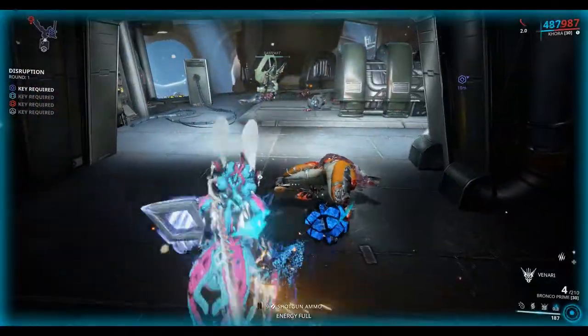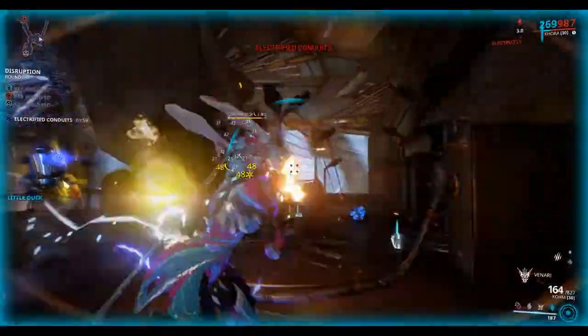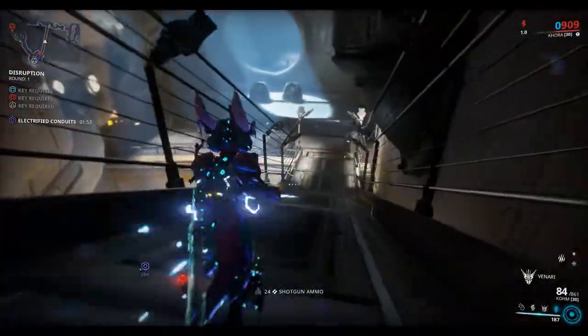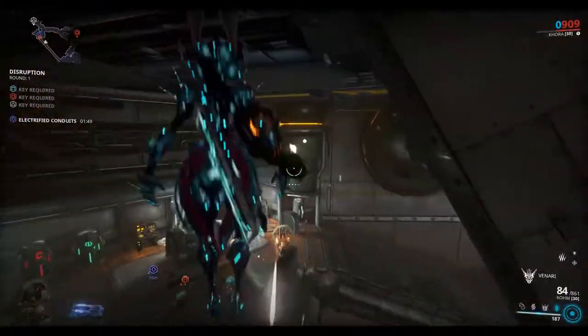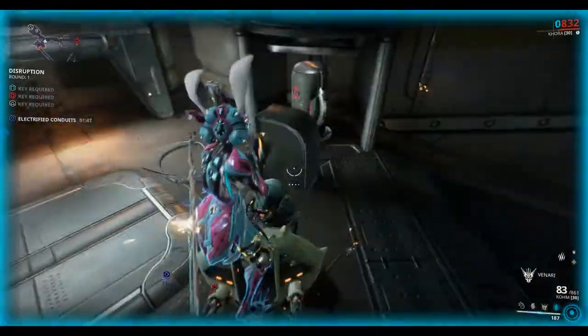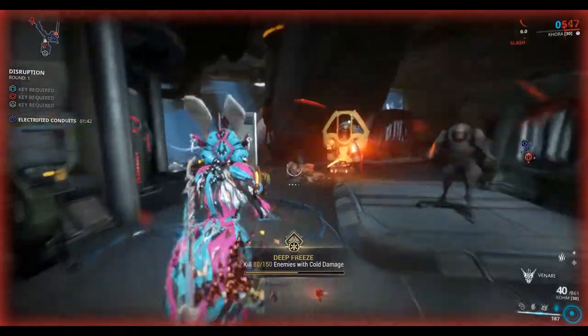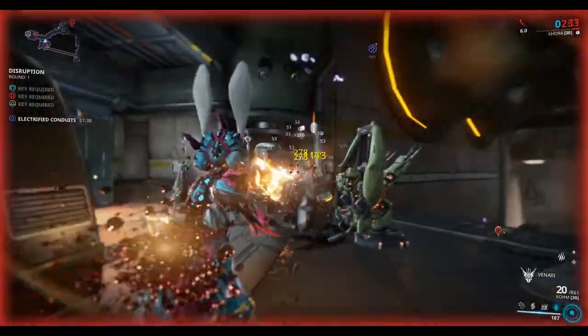There's a key — let's put the key in. Okay, so that's released the electrified Conduits. That'll do electric damage to me when I'm close to the Conduit, which is not ideal. Now I've got to find a Demolition Unit that's going to come in and try to destroy the Conduit.